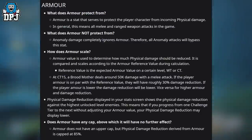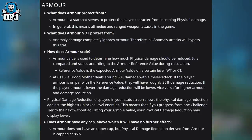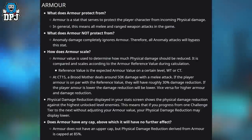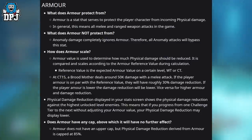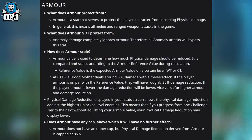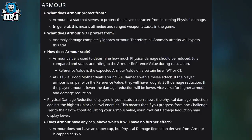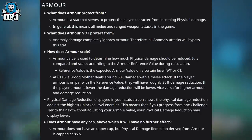Physical damage reduction displayed in your stats screen shows reduction against the highest unlocked level enemies. This means that if you progress from one challenge tier to the next without adjusting your armor value, your displayed physical damage reduction may appear lower — which now actually makes sense. Armor does not have an upper cap, but physical damage reduction derived from armor is capped at 85%.